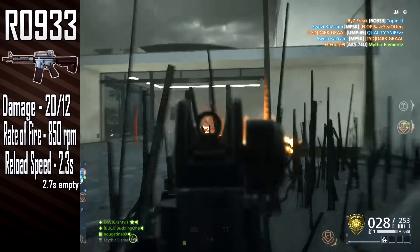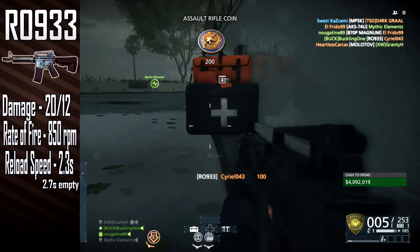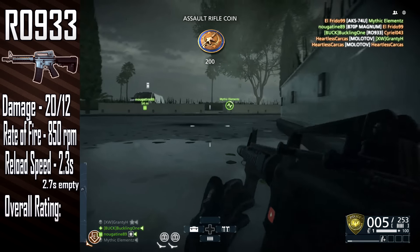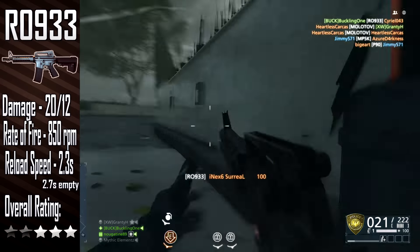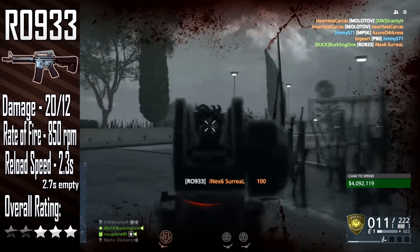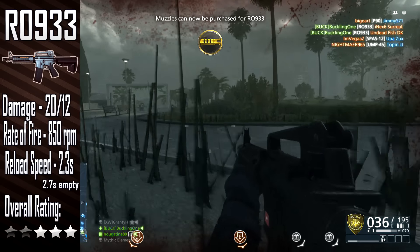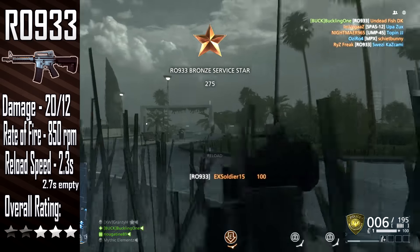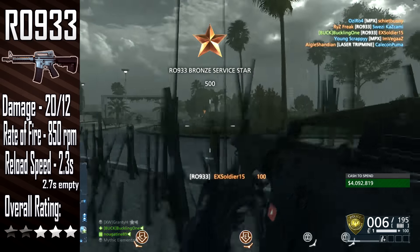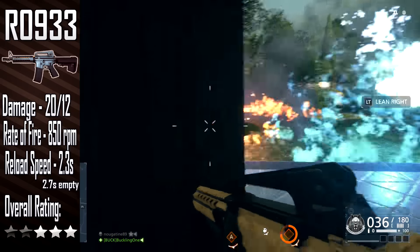I'm not sure if removing the red dot is a bug or not, but it did seem very odd to me. I also switched the stubby grip to an angle foregrip, which seemed to help as well. Overall, I don't really rate the R09-33, so I give it a 2-star rating. I think the rate of fire is too high and when coupled with the insane recoil, it's just not a very fun weapon to use. If you are going to use it, I really recommend using just the iron sights — they seem to make the weapon that bit more manageable.